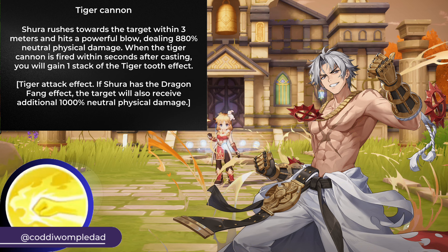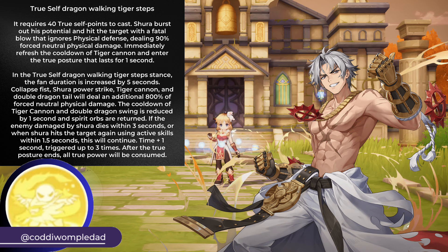Using Tiger Cannon deals neutral physical damage to the target, and when you use Tiger Cannon you will gain 1 stack of Tiger Tooth effect. Using True Self Dragon Walking Tiger Steps deals neutral physical damage that ignores physical defense. It will refresh the cooldown of Tiger Cannon and enter the True Self Stance for 1 second. In the True Self Stance, the duration of effects are increased by 5 seconds, the combo skills will deal more damage, the cooldown of all skills are reduced by 1 second, and the Spirit Orbs are returned.